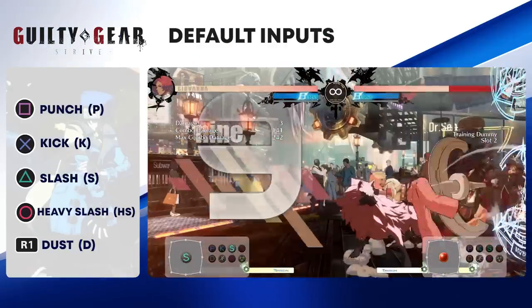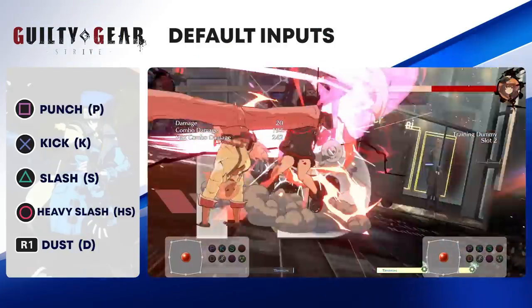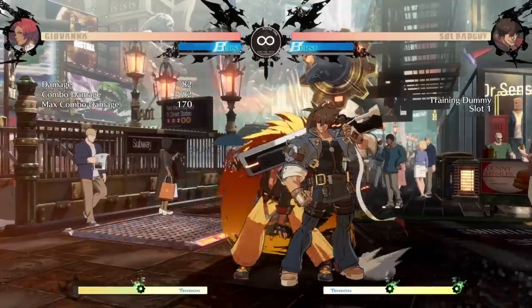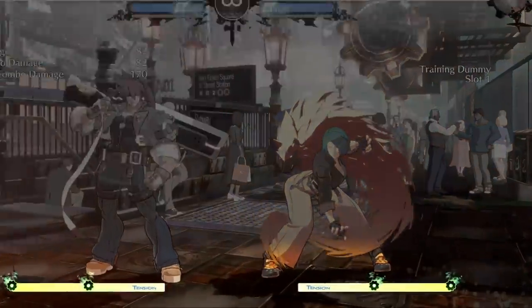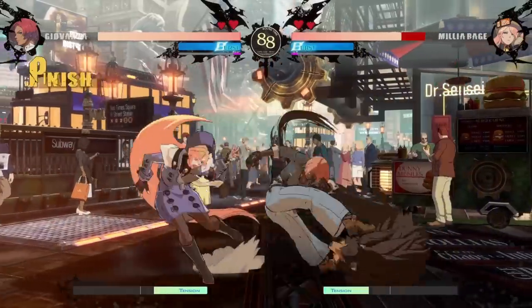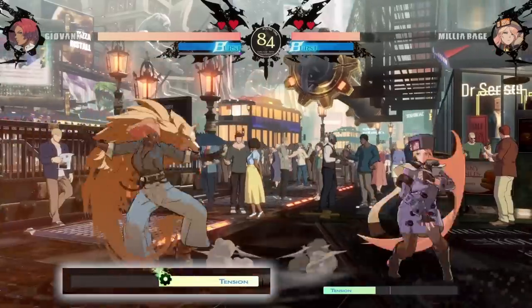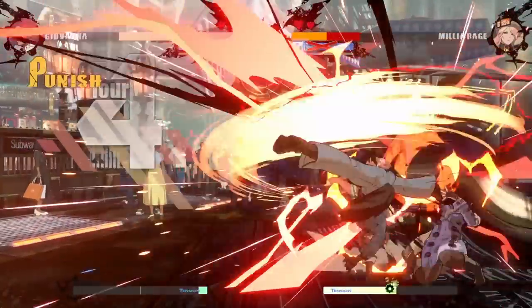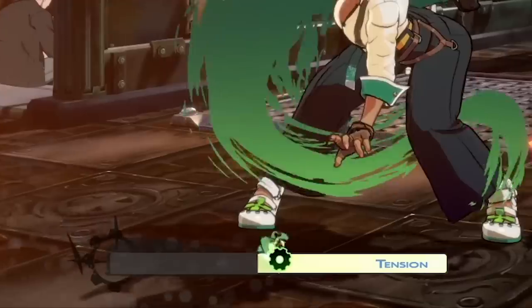Giovanna's kit is strong in its use of normal attacks, but before we dive into her main buttons and combos, we need to talk about her character-specific abilities. One of your most important resources in Guilty Gear Strive is your tension gauge — the bar located at the bottom of your screen. As tension builds from various mechanics such as your normal moves, you'll see the gauge fill up, granting you meter to do certain mechanics such as your overdrives. When Giovanna's tension gauge is at half or full, she receives various buffs.